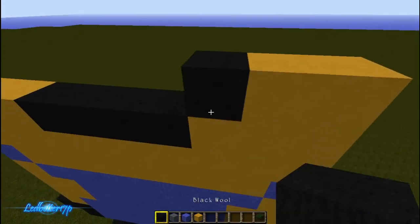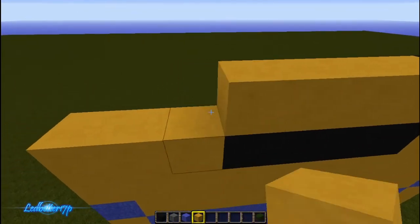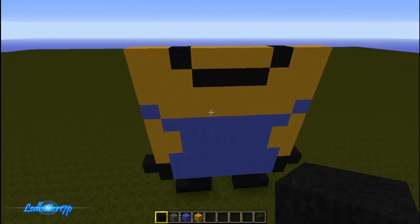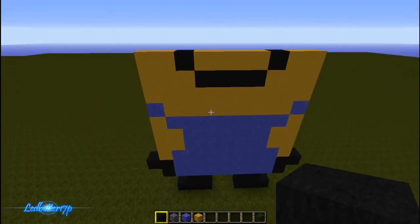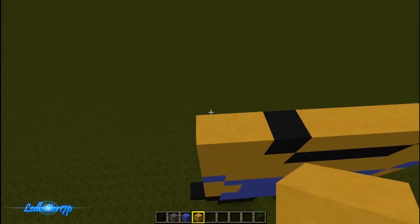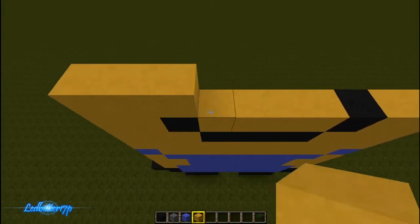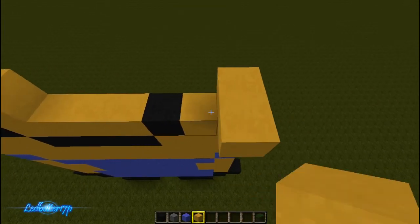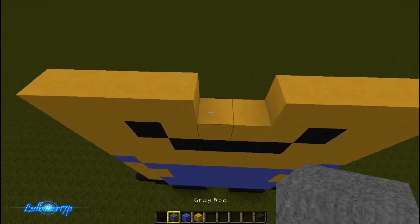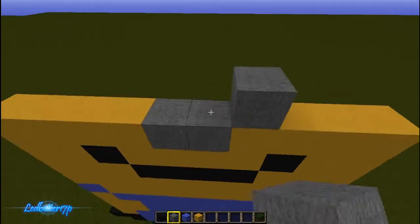A black one and then some more yellow. So basically that is the beginning of the face. Now what you want to do is go four blocks in with the yellow — one, two, three, four — on either side. This is where you're going to put two gray blocks: one, two.